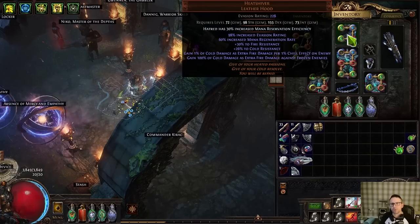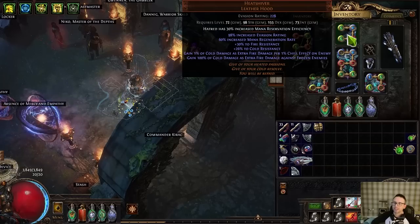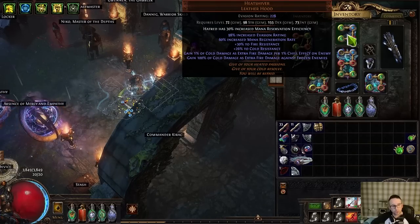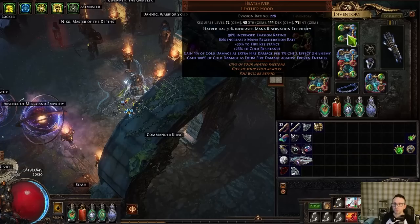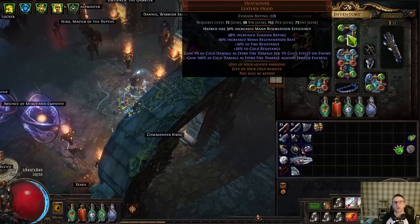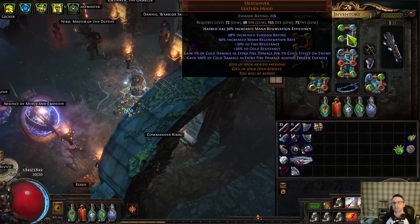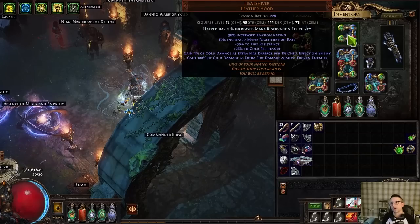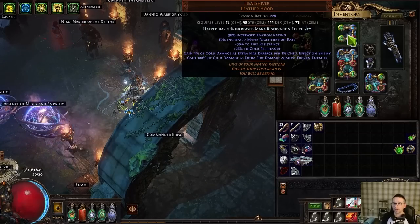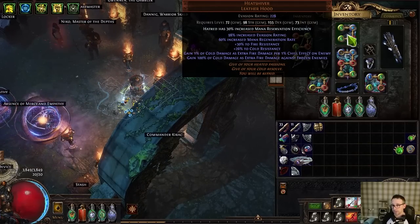So it sounds like a no-brainer — if I freeze I throw Heat Shiver on and I do double damage. But there are lots of things you need to take into account. Heat Shiver excels if you want to do things like invitations and pinnacle bosses because that's where you need the extra damage. The issue with using it as a mapping build is there are tons of mods that make it much harder to freeze.